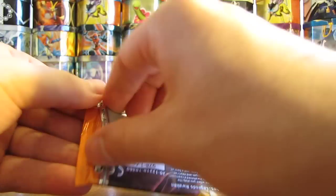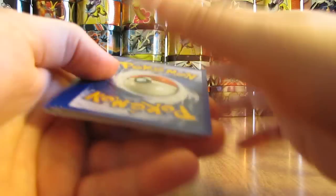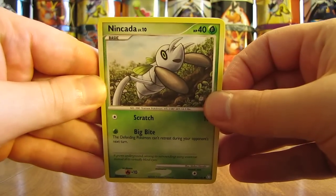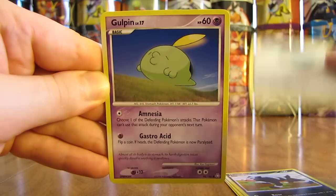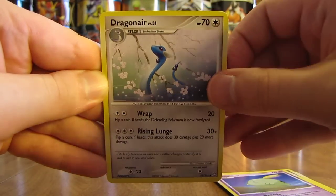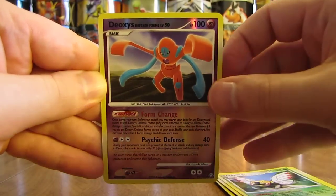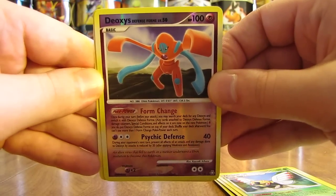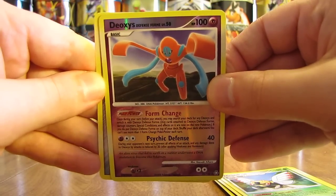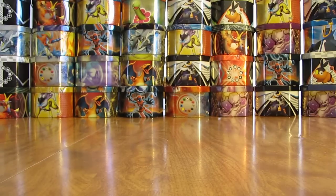Now we're getting on to my favorite two sets in this tin — Legends Awakened. I actually built a whole deck around Armaldo from this set. First card is Nincada, then Cubone, Houndour, Beldum, Gulpin, Dragonair, Lanturn, Ninjask. Reverse holo of a Deoxys Defense form — a very nice pull right there. I pulled a Blastoise in the last pack and Deoxys in this one, so two for two on rare reverse holos. The actual rare is a Forretress non-holo, but again very nice to get two rares in one pack.